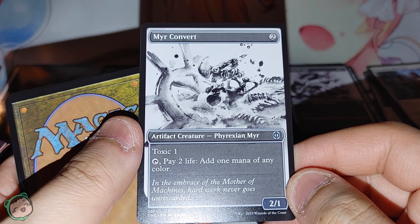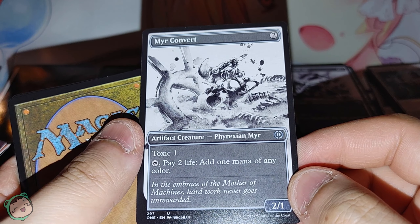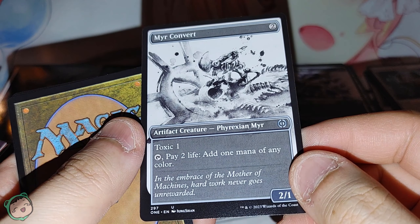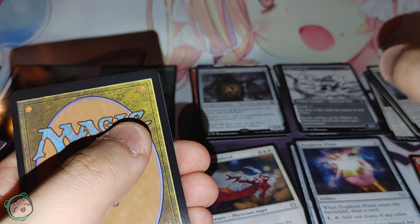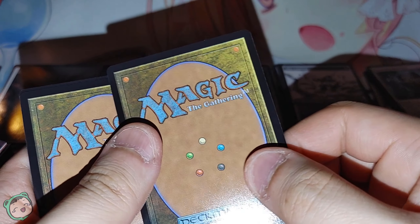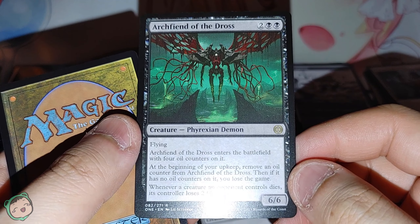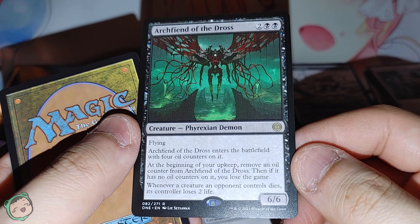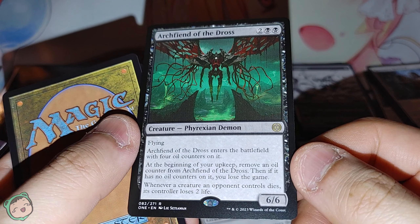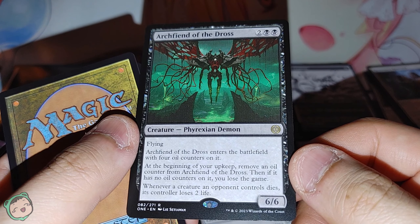Alternate art — Amir Convert. Tap, pay two life, add one mana of any color. Then we have a card: flying, it enters the battlefield with four oil counters on it. At the beginning of your upkeep, remove an oil counter. Then, if it has no oil counters, you lose the game. Whenever a creature an opponent controls dies, its controller loses two life. Seen this before — I don't know how I feel about it, doesn't seem great.